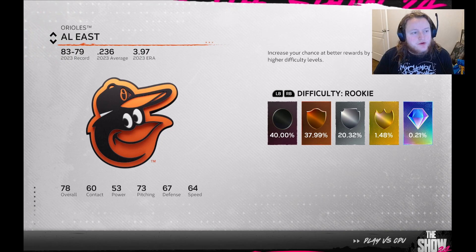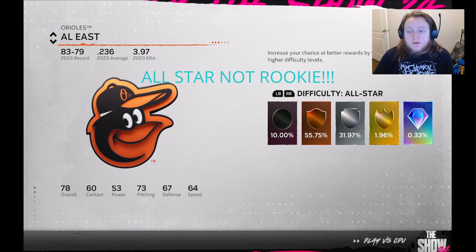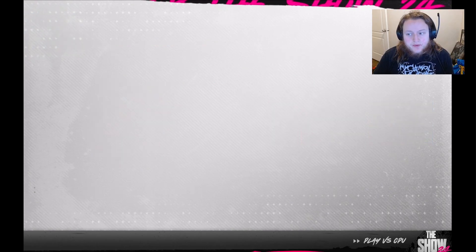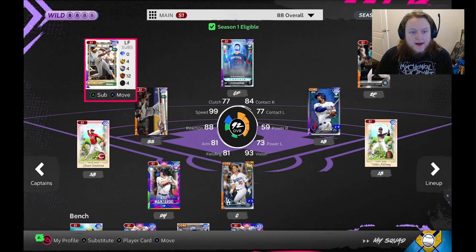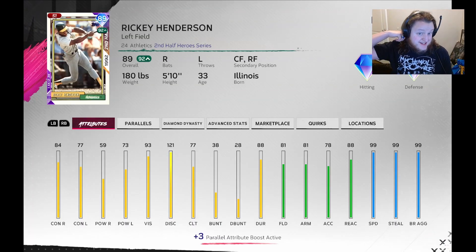What I recommend doing is going against whatever team you think would be the easiest. You're gonna need to put it on Rookie. The player I recommend trying to do this with, if you have him, is Ricky Henderson, because he's got 99 speed and 99 stealing.